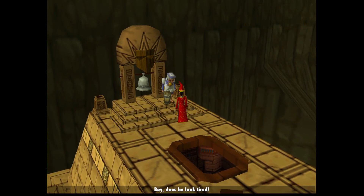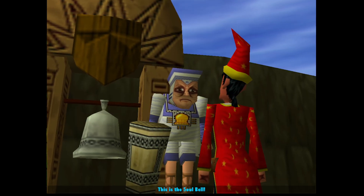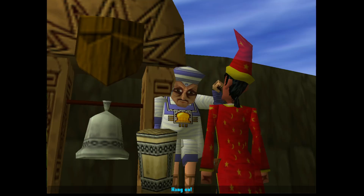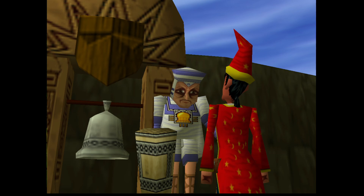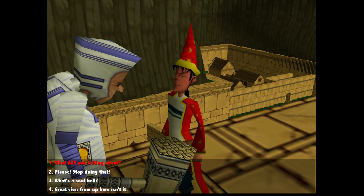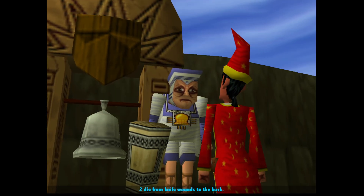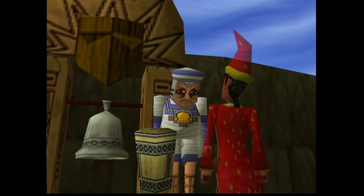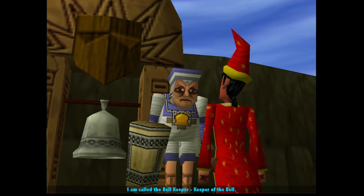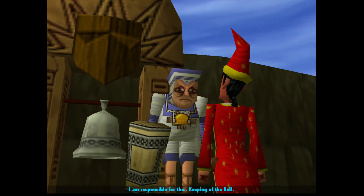Is there anything we can do up here? There's a guy and a bell — boy does he look tired. 'Would you mind stopping hitting that thing, I've got a headache.' This is the soul bell. 'Is that supposed to mean something to me?' A man drowns in a vat of custard — what are you talking about? Two die from knife wounds to the back. So he rings that anytime somebody dies, I'm guessing.